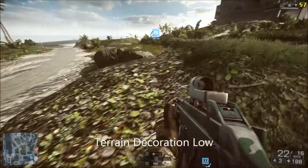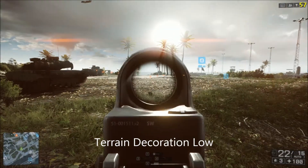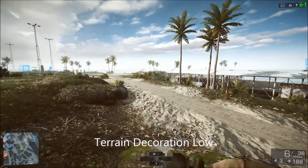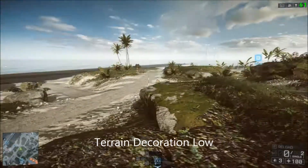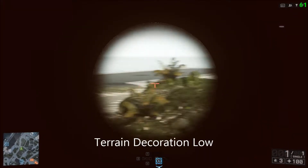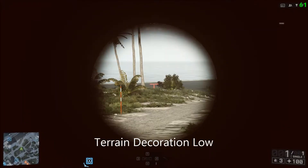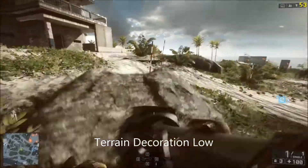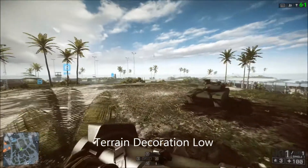Next is terrain decoration, which has a varying FPS impact depending on how high you have your anti-aliasing set. Turning it up increases the amount of flora in the world and improves the way they react to physics. It also increases the amount of debris drawn on screen and improves the draw distance for flora and debris. Because more flora and debris are drawn, there are more vertices in the world meaning your computer has to anti-alias more, and it will decrease your in-game performance.